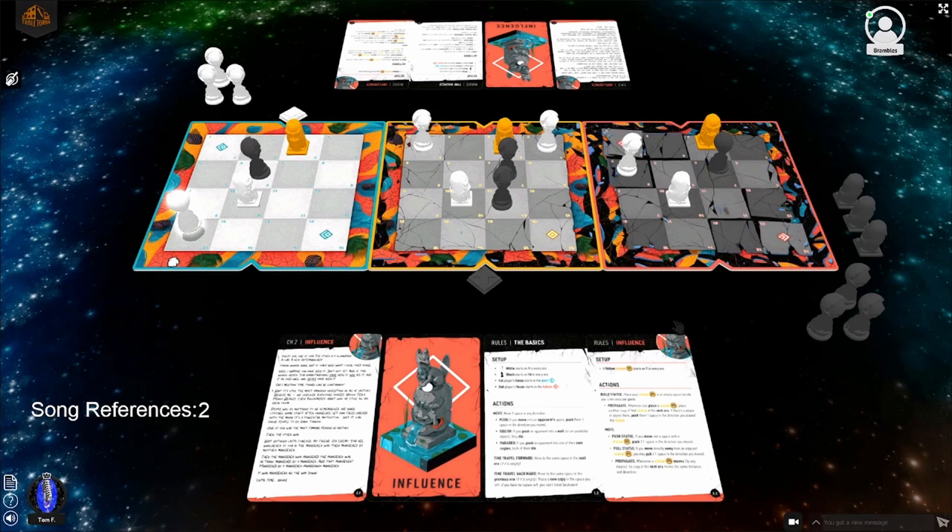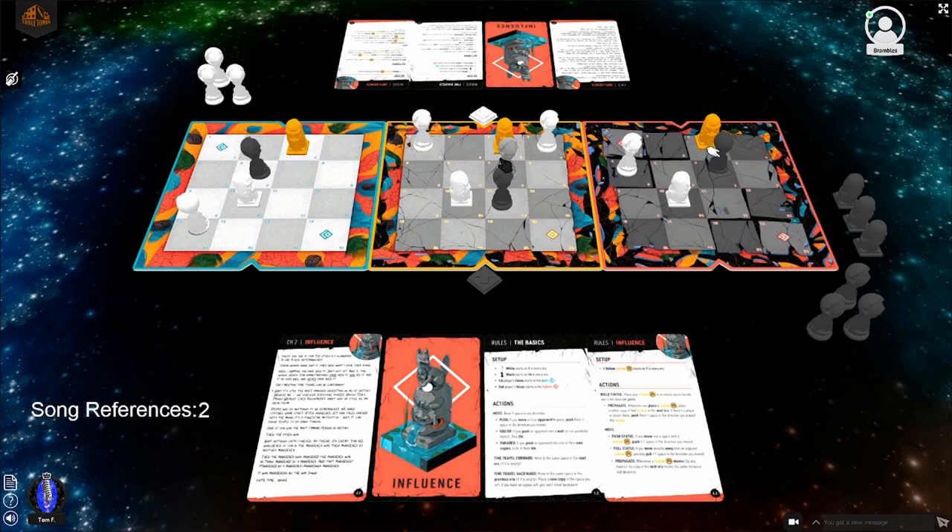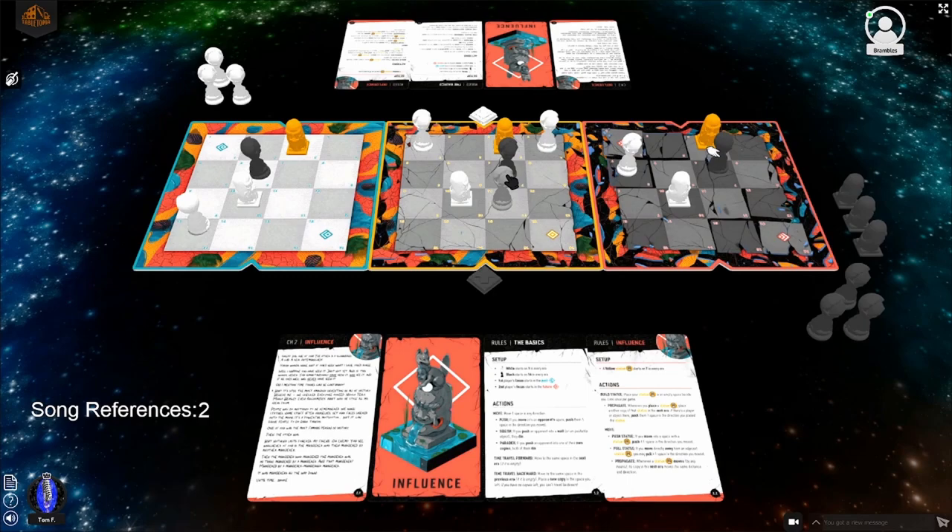Lucas takes his turn: moves once, almost does something silly, then moves to the present. Tom was afraid Lucas might do that. 'There's no time like the present.' Lucas sees what he wants to do but worries Tom can counter it quickly. He moves one space, squishes for two, then goes to the future.